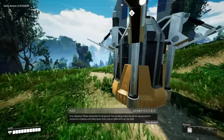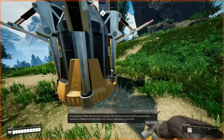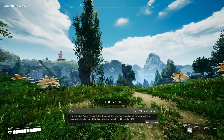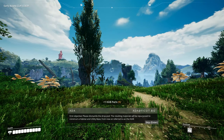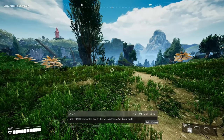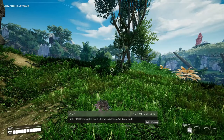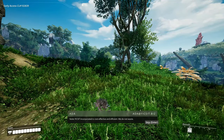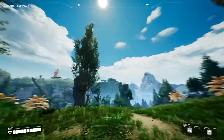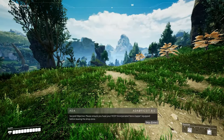Incoming message - objective: please dismantle the drop pod. The resulting materials will be repurposed to construct a habitat and utility base, from now on referred to as the hub. Note from Fix It Incorporated: cost-effective and efficient, we do not waste. We're gonna try not to waste a bunch of materials.